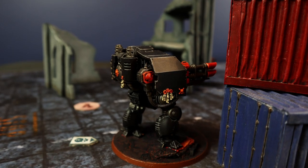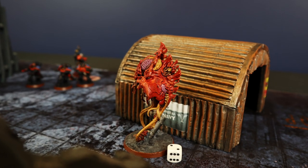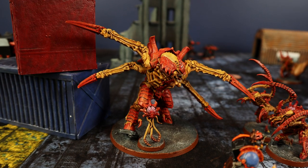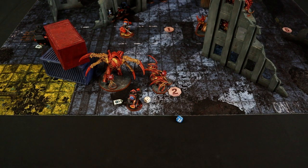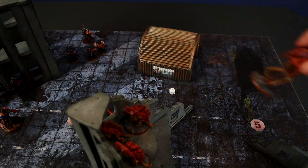The Dreadnought must eliminate the Neurotyrant once and for all. Using the Crack Profile Missile Launcher: 2 shots at 3+, 1 hit, wounds at 3+. Saving at 4+, fails. D6 wounds: 6! The Neurotyrant needs to ignore all 6 at 5+ to survive — he can't. The Neurotyrant is eliminated!